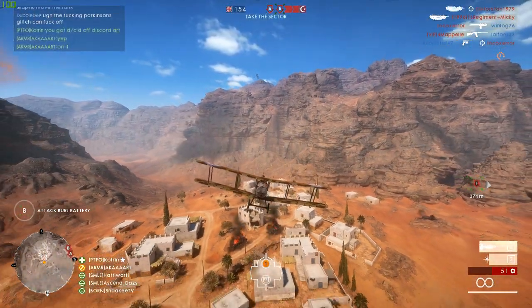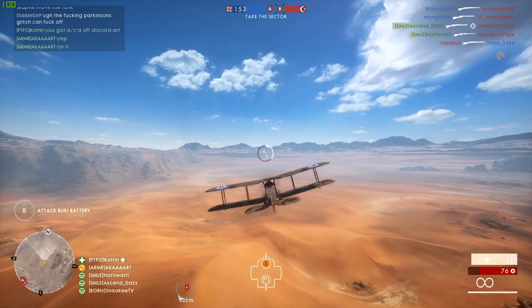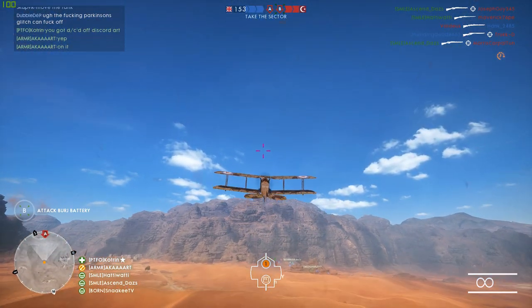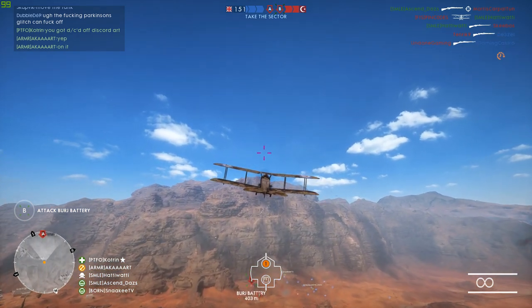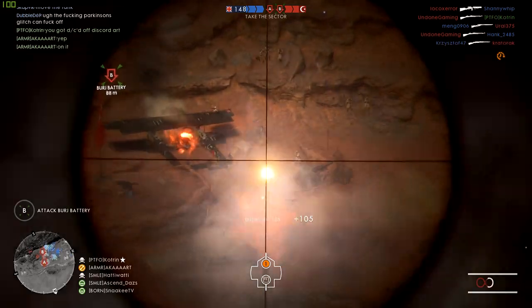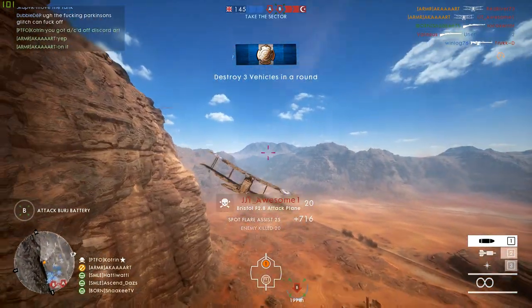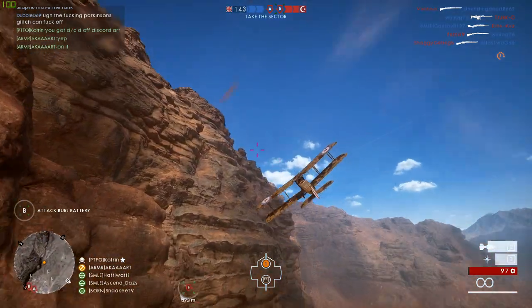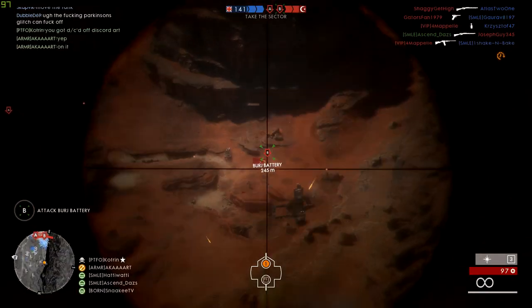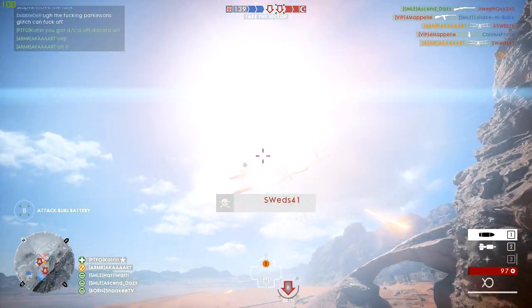A couple of extra tips: at the start of a match don't fly straight into the action as most players are looking to take out a plane early on. Instead fly around the borders of the map, gain some altitude and work out where the enemy targets are — this also gives you a chance to get a gunner into your plane. Spotting is important too: use your spotting flares if available and have your gunner spot as well. I'm often flying around spotting things and telling my squad mates what to attack. Prioritize targets in this order: AA guns close to you first, then planes, then tanks, then infantry.